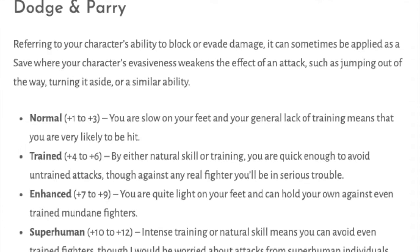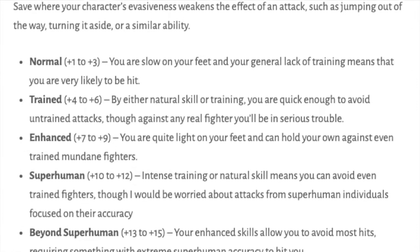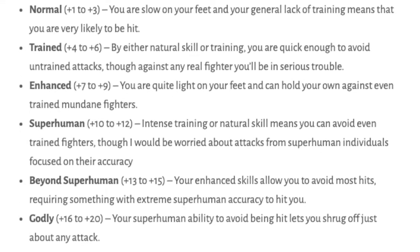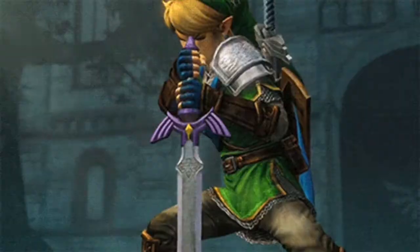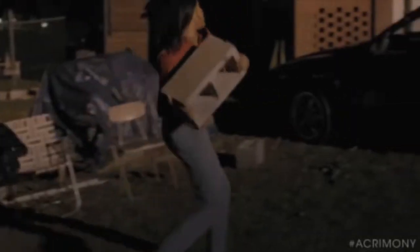As noted on the tables below, dodge refers to your ability to dodge ranged attacks — gunfire and anything that is not physically in somebody's hand when they attack you. Parry is the opposite: anything that a person is holding in their hand to attack you with, such as swords, punches, or picking up a piece of concrete and trying to smash you with it.